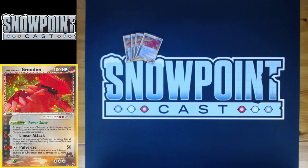The Poké Body is called Power Saver, and it's pretty awful. It says: as long as the number of Pokémon in play — both yours and your opponent's — that has Team Magma in its name is three or less, Team Magma's Groudon cannot attack. So if you start alone with Groudon, or even two Groudons, you're not able to attack. However, you do play four Cessation Crystal, which shuts that off. Power Saver is an awful body and you just play Cessation Crystal to get rid of it.